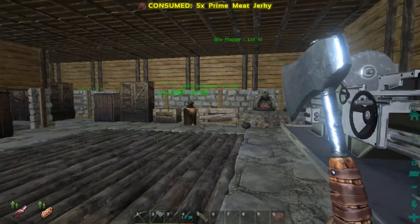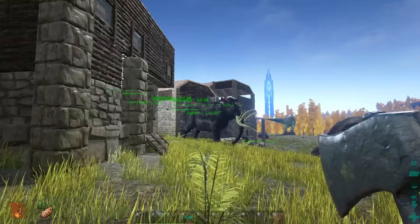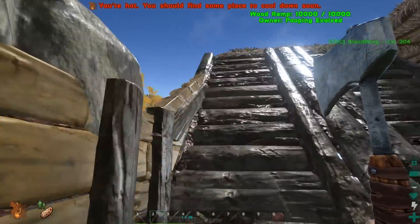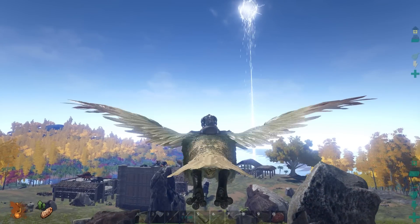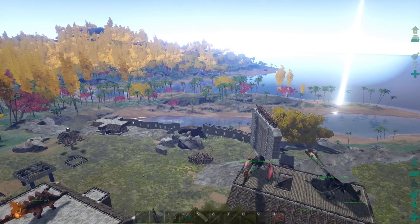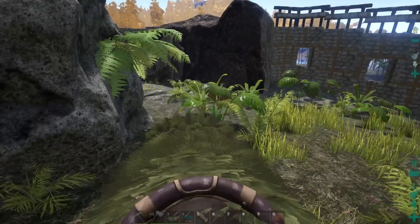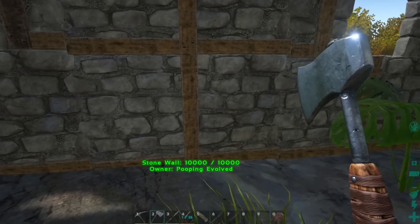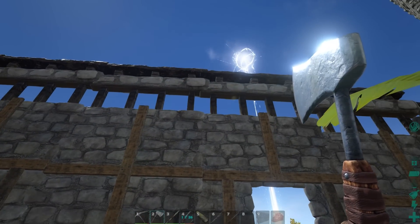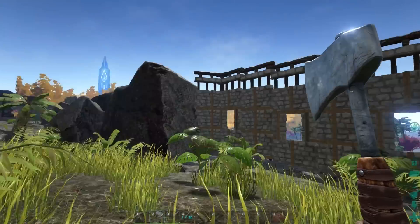We're basically going to be building a huge wall around the top of the plateau to make the whole area just a little bit safer. Minutes has come up with a cool little design — nothing too fancy, but it's pretty effective. He's got all kinds of stuff going on, including an egg farm which is really cool. He's used stone walls, stone door frames, and then up top a wooden fence foundation with a stone railing on top — a really simple little design that actually looks awesome.